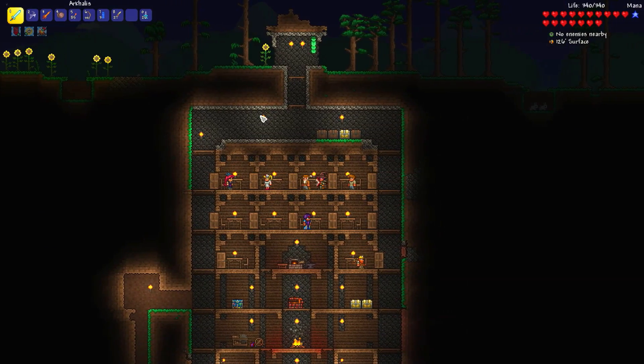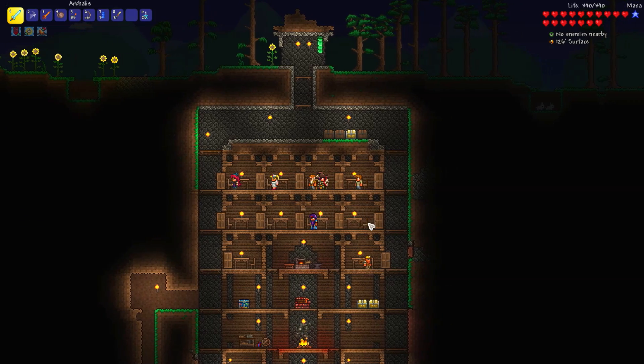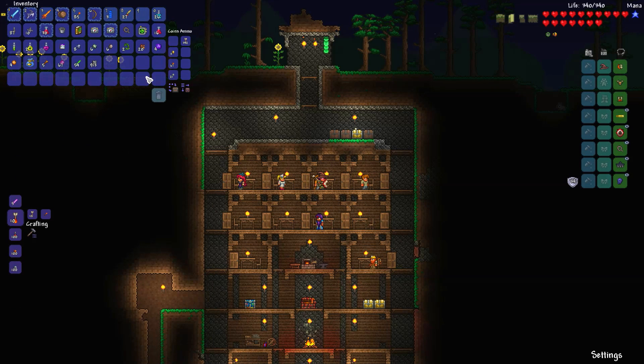Last time we managed to kill that King Slime and he dropped a treasure bag. Now it's time to check it out, but first let me sell the crap I got in my inventory. The inventory is looking better already, so let's see what's gonna be in here.